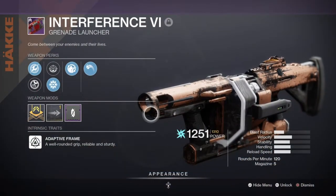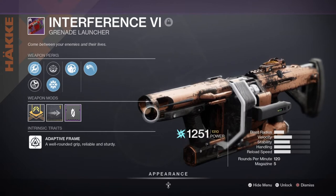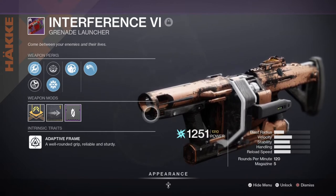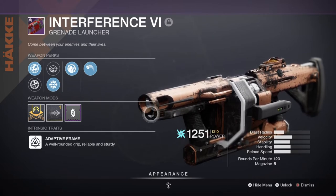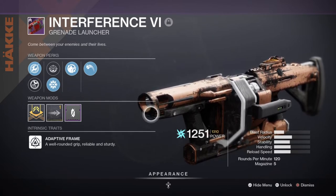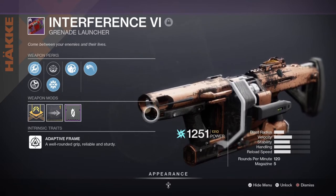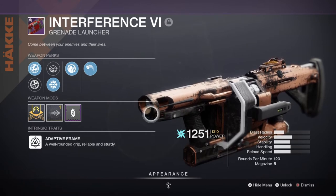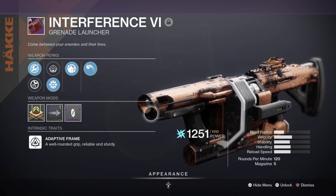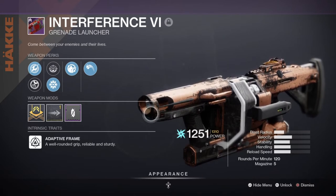For heavy, I've chosen to use the Interference VI Grenade Launcher with Spike Grenades, Field Prep, and Vorpal Weapon — this is the god roll you should always aim for when grinding for it or any grenade launcher in game. Although some launchers can't always roll Vorpal, getting the Field Prep and Spike Grenades combo has always been the most reliable path. I will utilise my heavy against bosses or tanky ultras and combine this with either a backup mag to increase magazine size or a boss spec mod for increased boss damage.